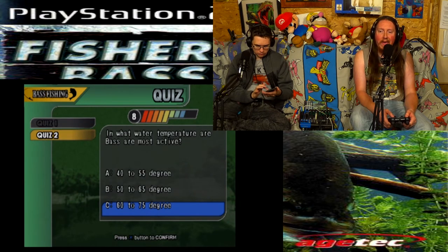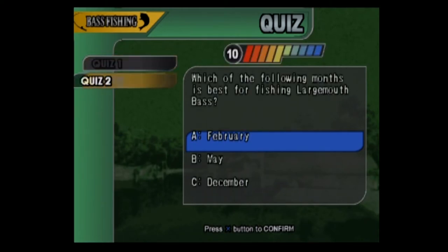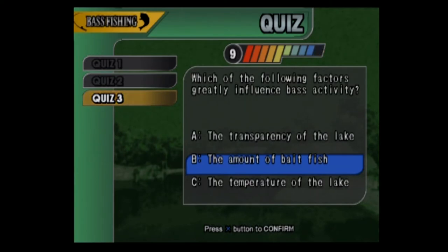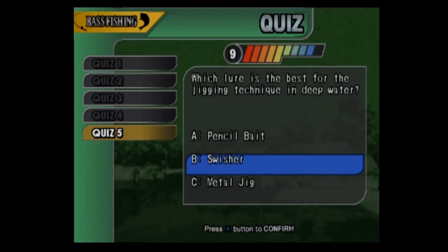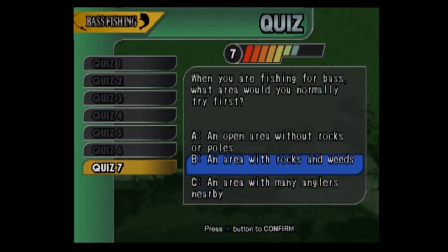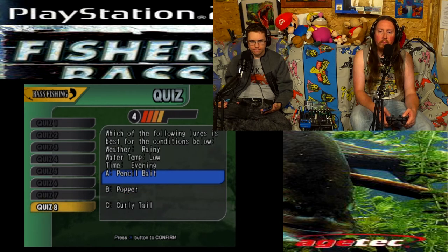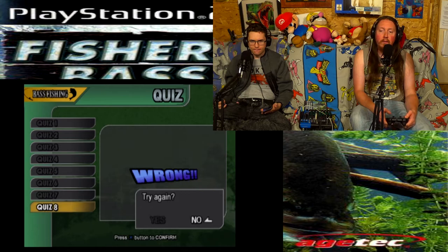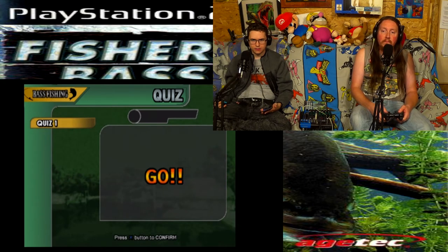In what water temperatures are bass mostly active? 50 to 65 - no. Which lure is a soft lure? Curly tail. Which month is best? May. Which factor greatly influences bass activity? The temperature of the lake. What techniques work with the rubber jig? Bounce it on the bottom. Which lure is best for jigging in deep water? A metal jig. What is the name of this lure? Rubber jig squid. When fishing for bass what area first? Rocks and weeds. I was trying to pay attention but it threw a bunch of stuff in there - a lot of weird things to read.